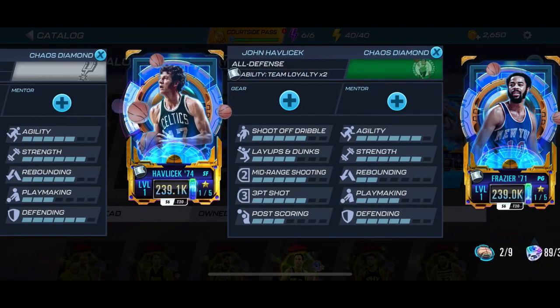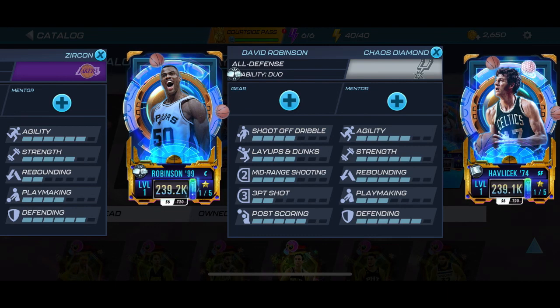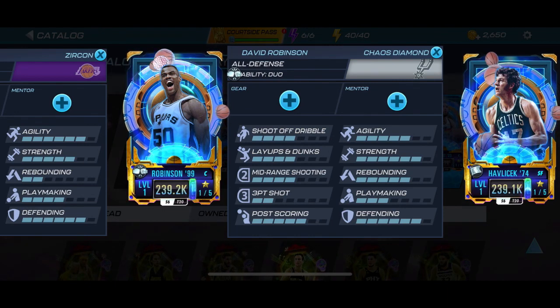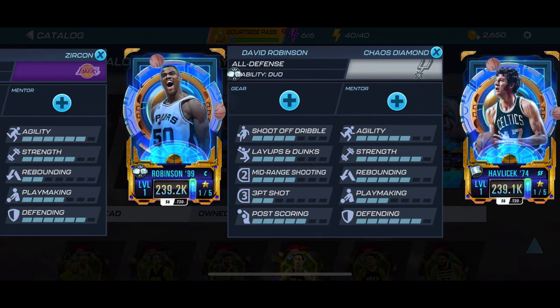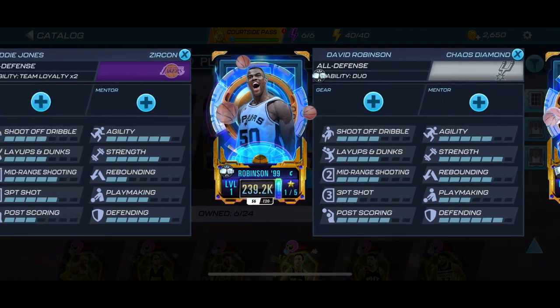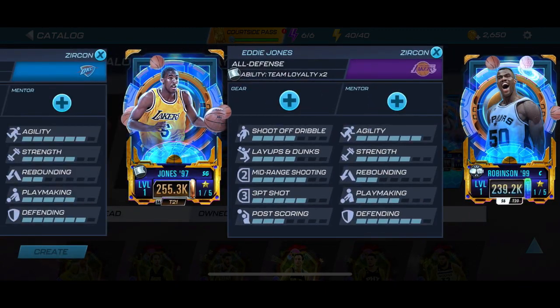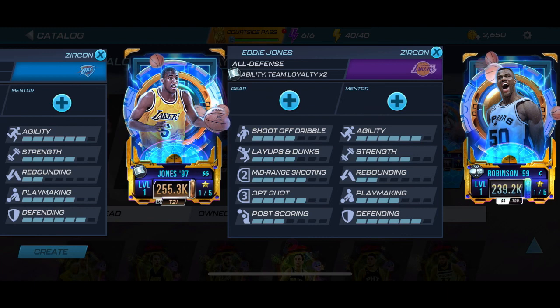Kicking off Chaos Diamond we have Walt Frazier — never played with this card but he's craftable. Then we have John Havlicek; I have his lower tier card, he's one of my gear masters. Then we got David Robinson — I really like the Admiral. I wish he was a higher tier but Chaos Diamond isn't too out of the loop so he'll still get some play. Then we got Eddie Jones kicking off the Zircon tier.